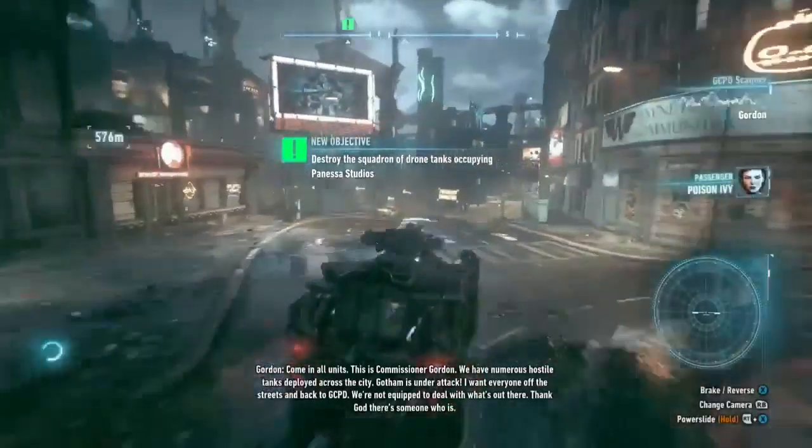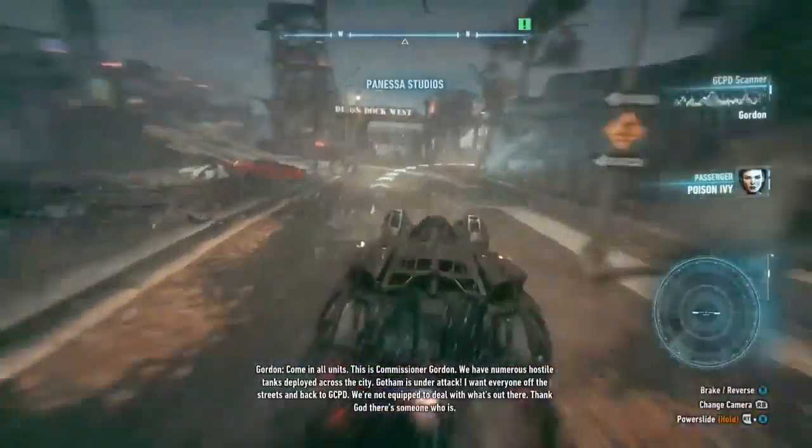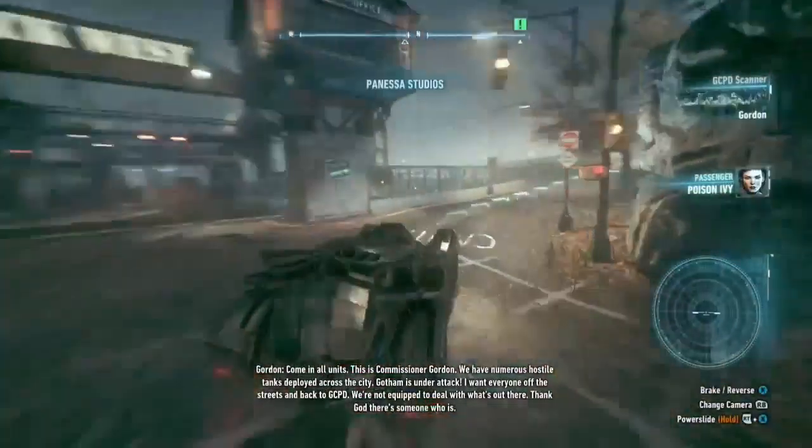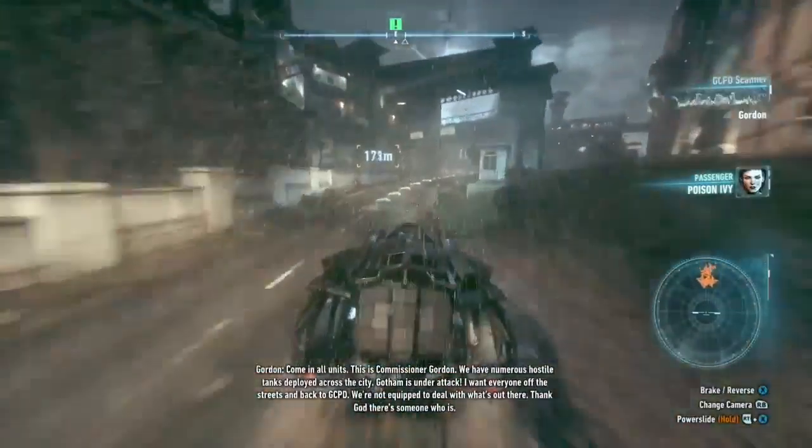Commissioner Gordon broadcasts to all units: 'This is Commissioner Gordon. We have numerous hostile tanks deployed across the city. Gotham is under attack. I want everyone off the streets and back to GCPD. We're not equipped to deal with what's out there. Thank God there's someone who is.'